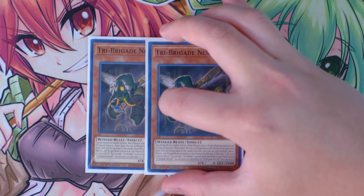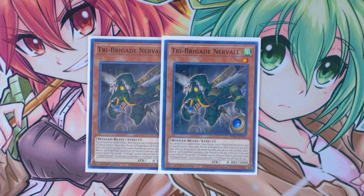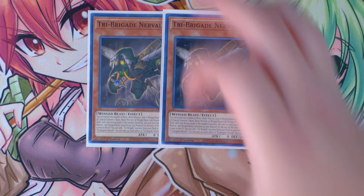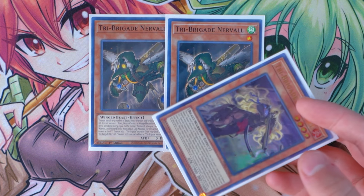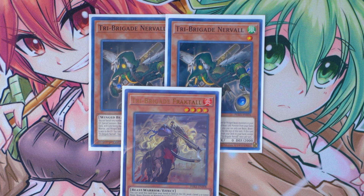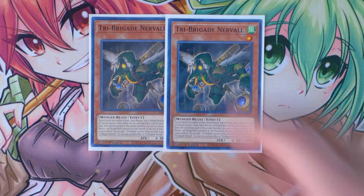To pair off with Tri Brigade Fractal, you're going to play two copies of Tri Brigade Nerval. This card is absolutely incredible — same banish effect as Fractal to link summon a beast, beast warrior, or winged beast monster from your extra deck. But Nerval has an amazing secondary ability: if this card is sent to the graveyard, you can add one Tri Brigade monster from your deck to your hand. So what you do is send Nerval to the graveyard using Fractal's ability, then activate Nerval's effect to search any Tri Brigade monster directly from your deck to your hand. Nerval searches Fractal, you normal summon Fractal, and now you have two beast warrior or winged beast monsters in the graveyard — Nerval and Fractal — to banish and special summon a link monster from the extra deck. So Fractal is a one-card combo.